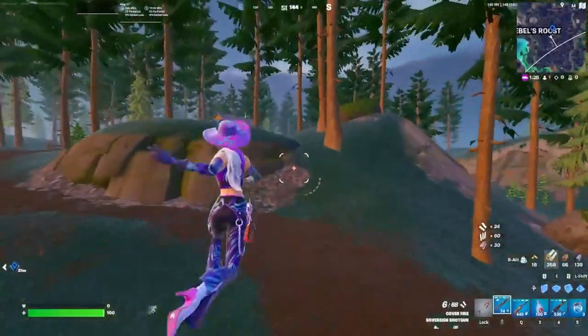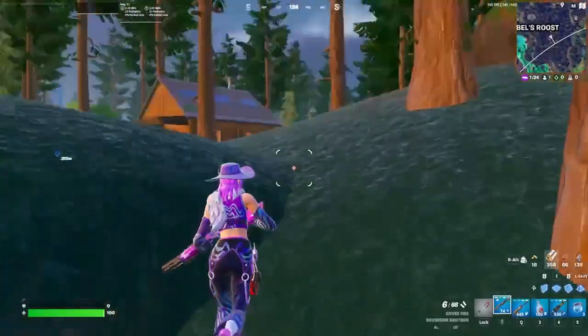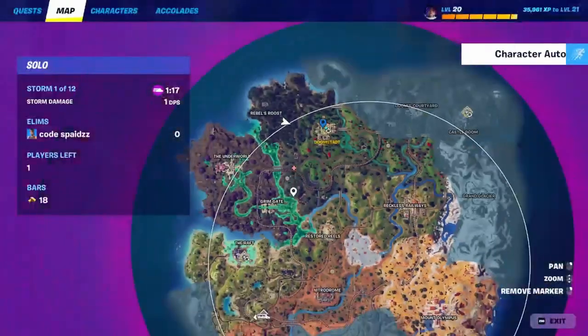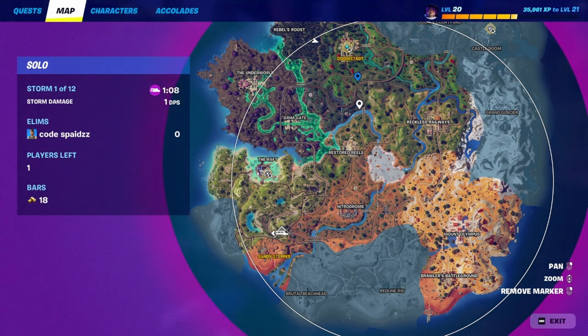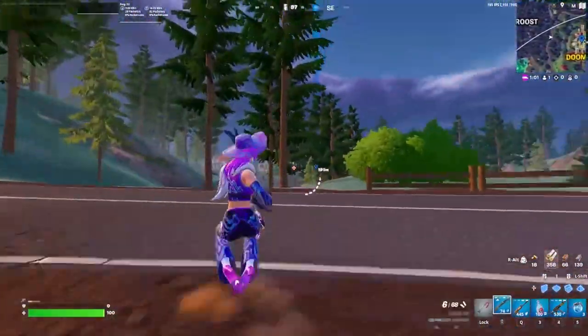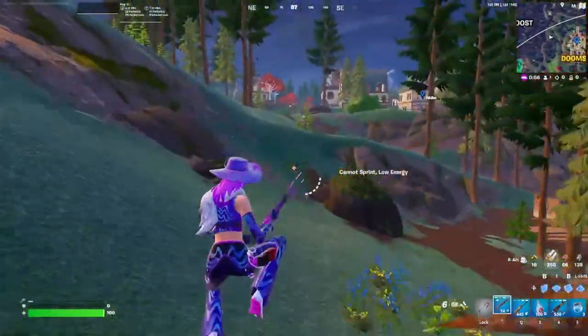My favorite ways to rotate from here: you can go into Doomstat, especially when zone is edge map and you need to rotate out quick. The Medallion will still be there if you want to grab it. Otherwise you can go towards Raft, get kills through Grim Gate, or go Doomstat since Castle Doom is often rotating that direction. Even if they got Medallion and left, you can just loot up because there's going to be more Avengers chests and Doom chests giving you much better loot.